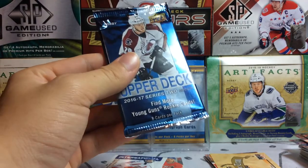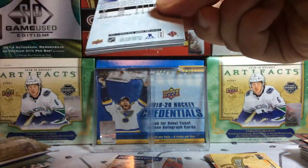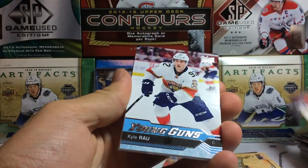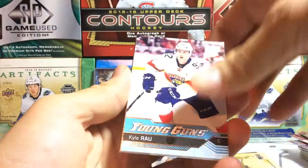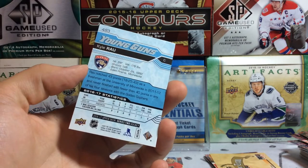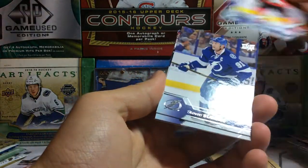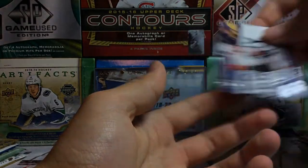Here we go with Series 2 from 16-17, our first Hobby pack. We got Henrik Lundqvist, Devante Smith-Pelly, Ryan Hartman, and finally we pull a Young Gun of Kyle Rau. At least we've got a non-base pack there. Kyle Rau might be our guy in the background. We also got Zach Smith, Steven Stamkos, Valtteri Filppula, and Michael Raffl.